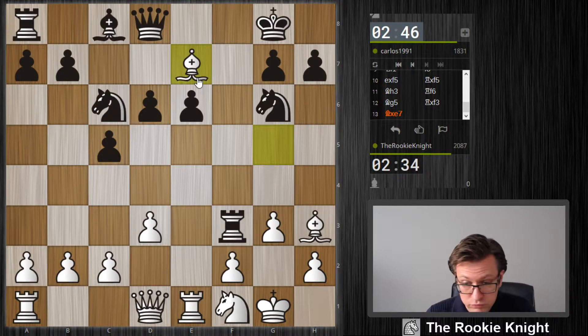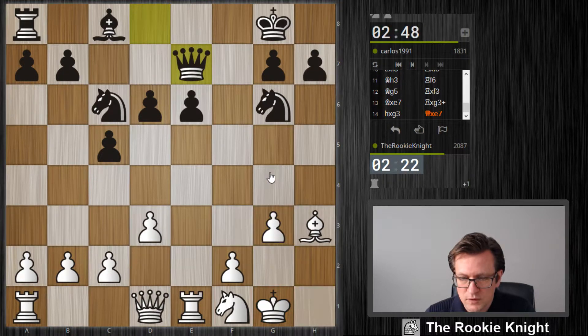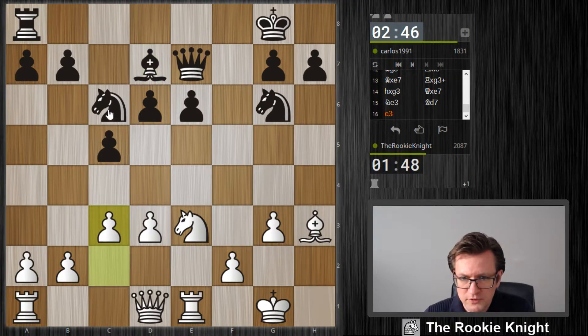I thought I have this move, but maybe I'm wrong. How to take? I think I take with this pawn. So rook for a knight and a pawn, but this pawn is also under attack. What can I do with this knight? It's not good there — where do I want to put it? Maybe on c4.